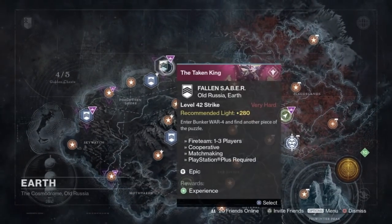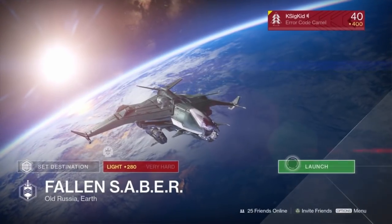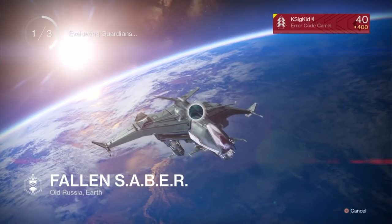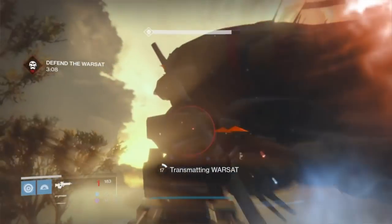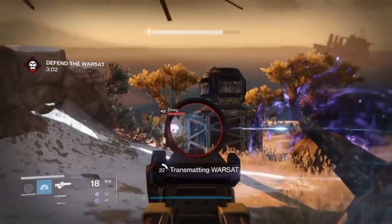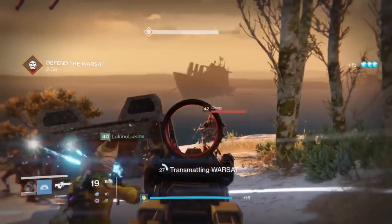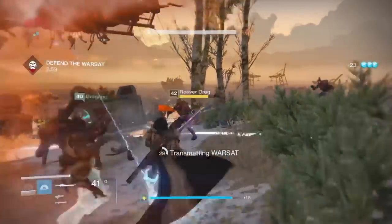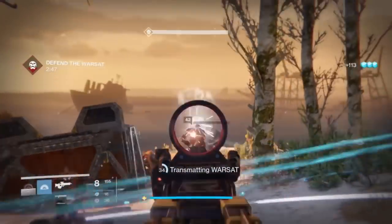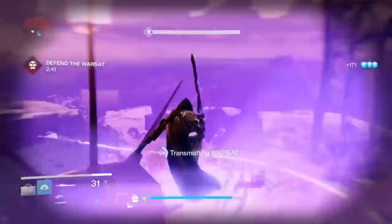You end up getting the Fallen Saber Strike at 280 light — it's a modified strike and it's actually matchmaking. That's going to be both a blessing and a curse. I had to matchmake this thing twice and it didn't take long for them to find people either time — that's how I know there are a lot of people still out there looking for the Sleeper. I was with people with grimoire scores in the mid to high 4000s the first time and it was bad. The group I'm with now had low grimoire scores and crazy loadouts, but we ended up beating it no problem.